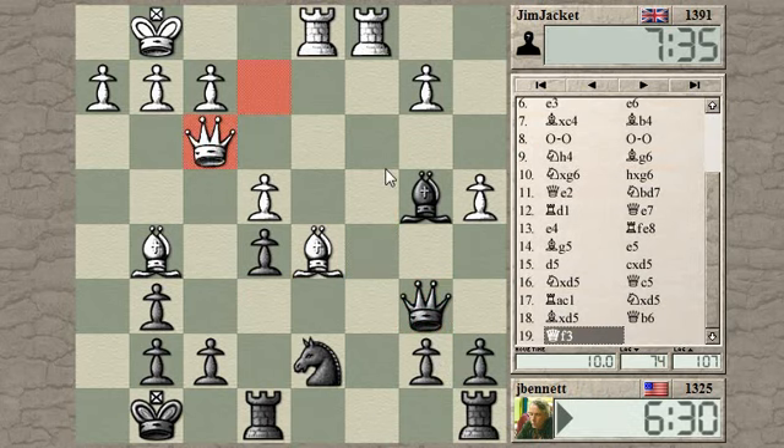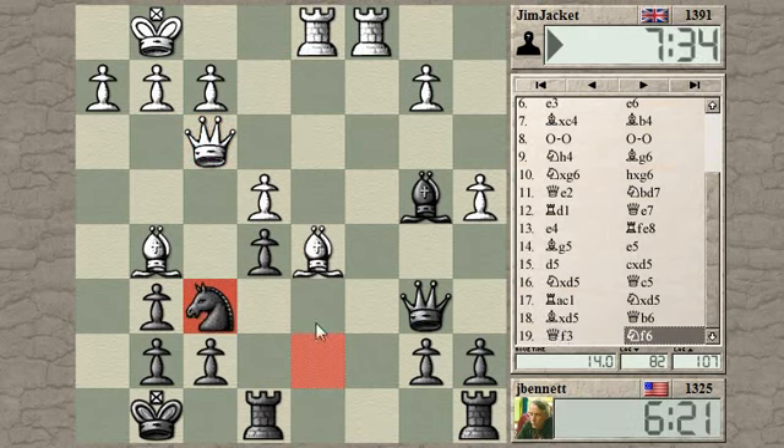Maybe rook to c8 to alleviate some of the pressure over here. He's piling up on the f-pawn, which is pinned. So I can play knight here — let's relieve some of the congestion. If he takes, I take with the pawn; it's defended by the queen. I can also put some pressure on his f2 pawn with bishop to c5. Probably I want to get my rook into the game — rook here to c8, maybe trade off a pair of rooks, try and grab control of one of these files.